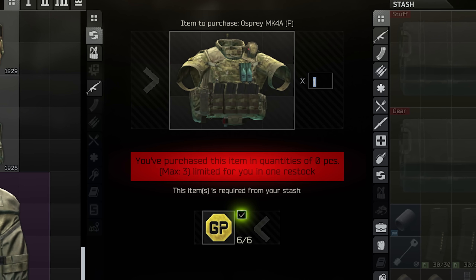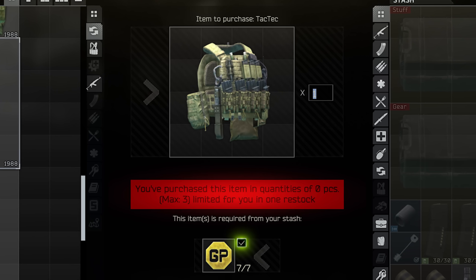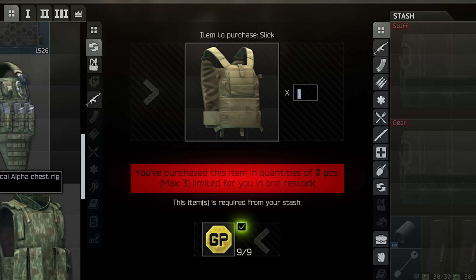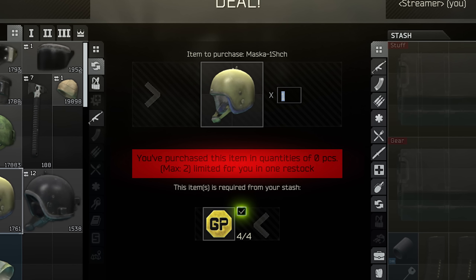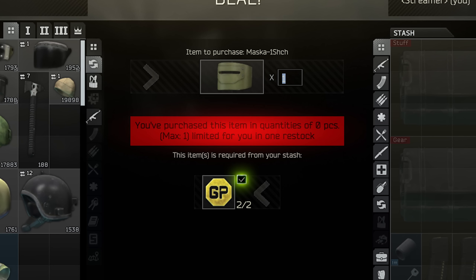As for the guns and armors, the armors are obviously barter trade through Ragman. Probably the most noticeable one I saw was the Killer Helmet — for six GP coins you can literally have the full helmet and face shield. Note that GP coins are going to skyrocket in value, so this is going to change costs. But you can get Hex Grids and Slicks for about eight to nine GP coins, so don't miss out on the opportunity if you have a stockpile like I do.